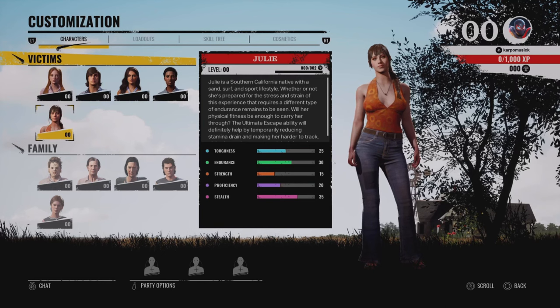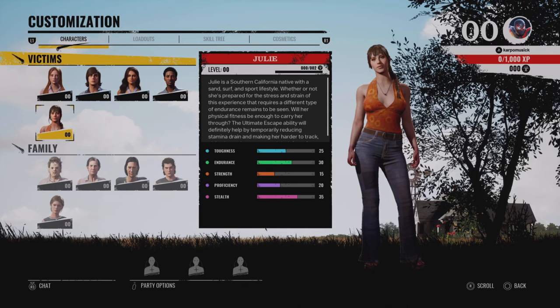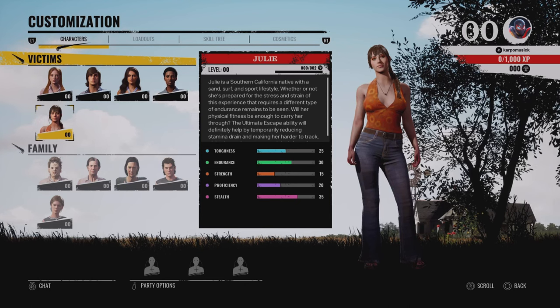And then we have Julie. Toughness 25, endurance 30, strength 15, proficiency 20, and stealth at 35. She's really good at stealth.